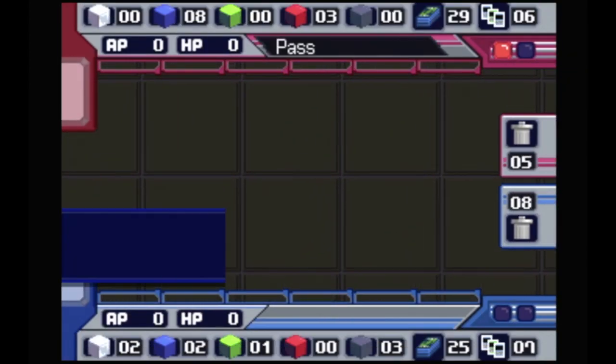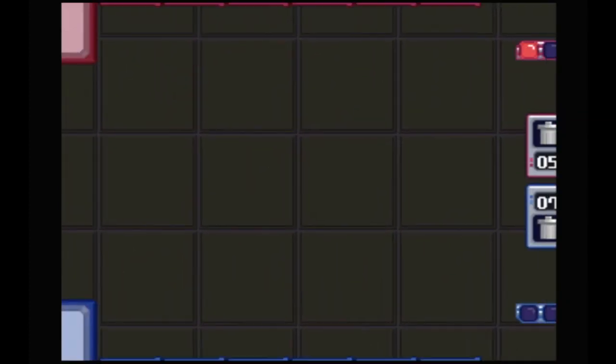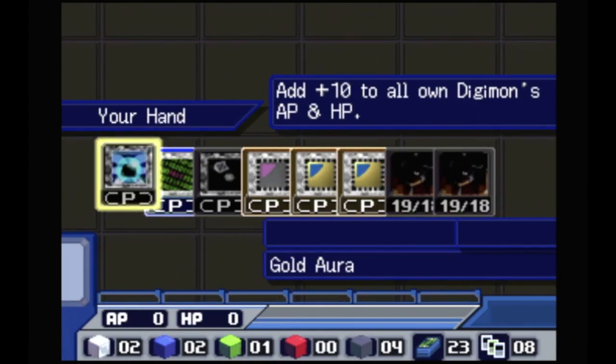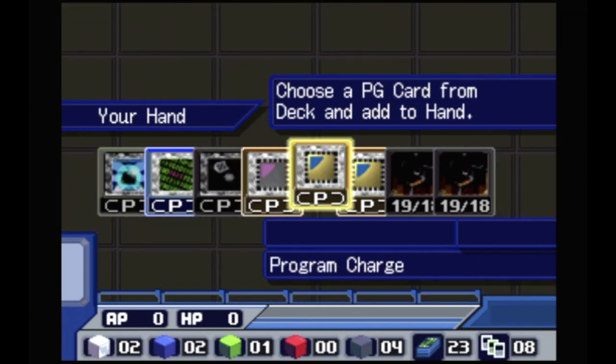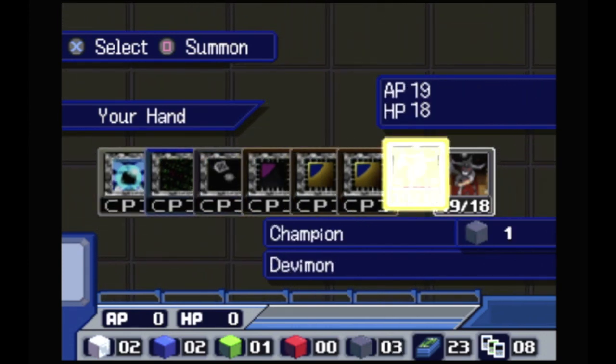We've got a decent hand. We've got a devil so we can definitely get a combo. I want to get another terminal. Just get more cards — I want to make sure we win and I have no idea what we're facing. Let's just see what we can grab. I can use these later. I'll keep this — all right, let's go, I think this is fine.